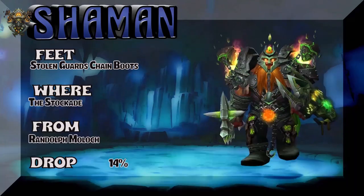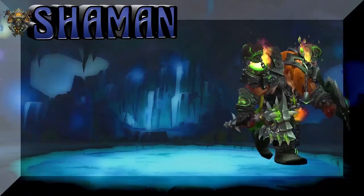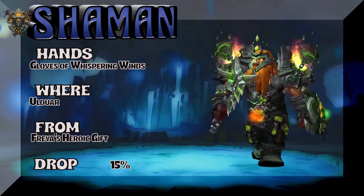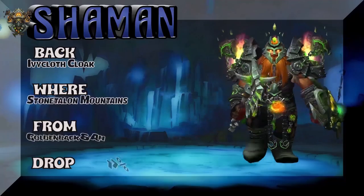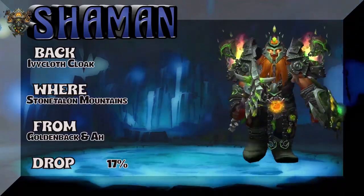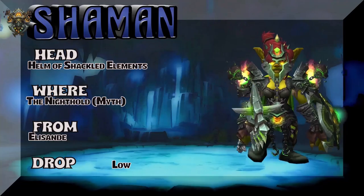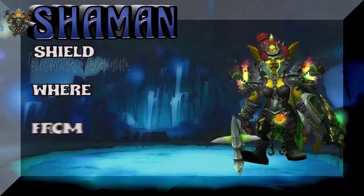And a Dwarf who's got places to go — the Stockades; Randolph Moloch is the boss — 14% drop rate. The Hands — Gloves of Whispering Winds — Ulduar, Freya Heroic gift — 15% on the drop rate. The Back — Ivycloth Cloak — Stonetalon Mountains; Goldenback is a rare you can farm from, or buy on the Auction House. We've got a Goblin lady showing the Helm of Shackled Elements — the Nighthold Mythic, Alessandre once again — another boss dropping a lot of stuff we need for this set.